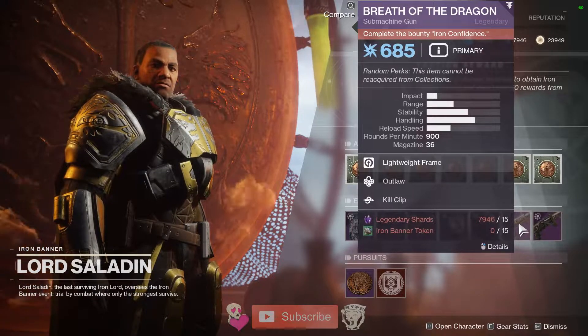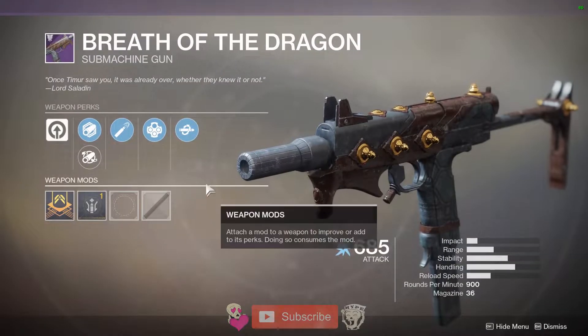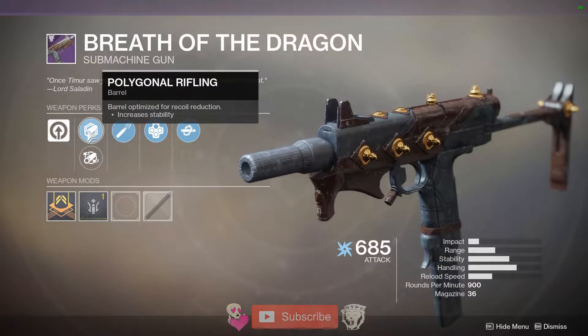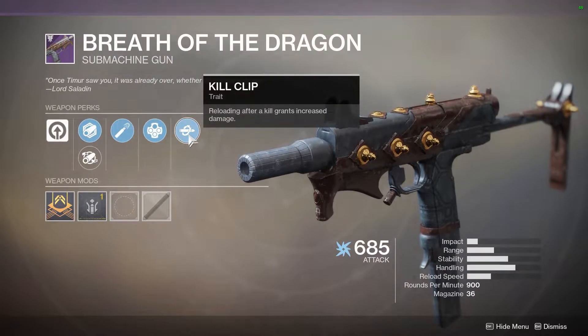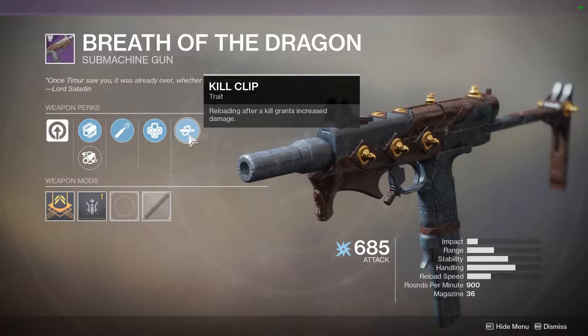For the two vendor roll weapons this week, we have Breath of the Dragon, which is an Energy SMG with a Range Masterwork. It has Fullbore, which really hurts stability, but maybe Polygon Rifling still. Range Masterwork, High Caliber Rounds, Outlaw, and Kill Clip. So if you're looking for a decent SMG, this is actually a very, very good vendor roll.